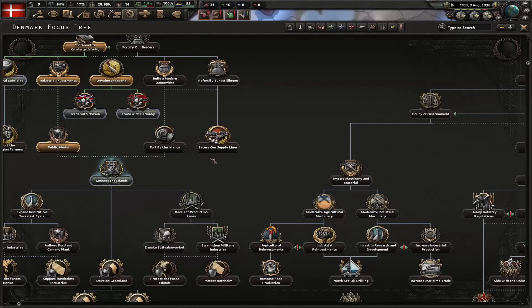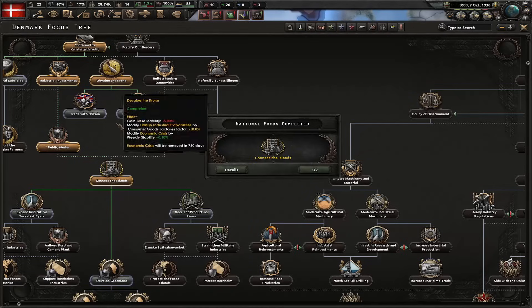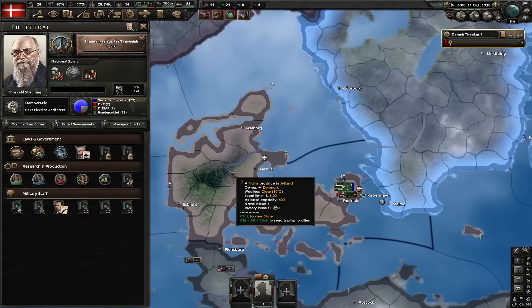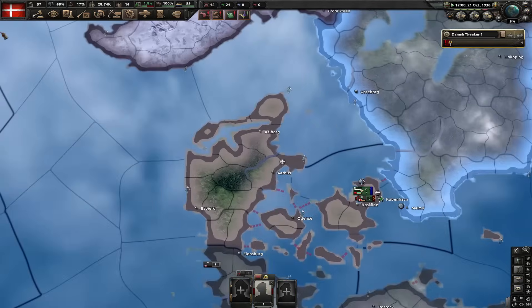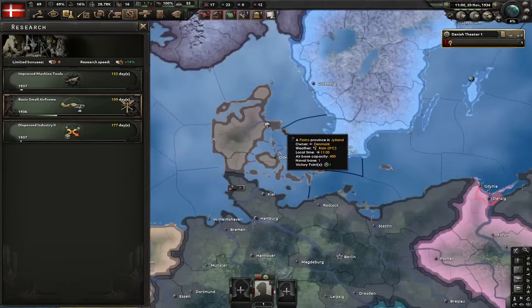Next focus is connect the islands. Let's go for ground support specialist. Also let's go for basic small airframe. Next focus is expand institute for theoretical physics. Here's my honest take - I don't know why they name focuses like this. Just call it institute of theoretical physics or something. I'm playing the game in English not in Danish. Let's go for disperse two and improve machine tools.